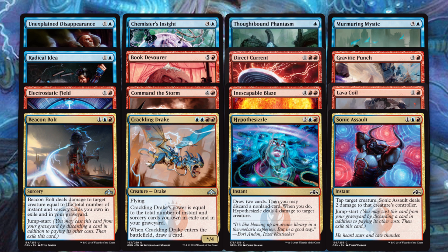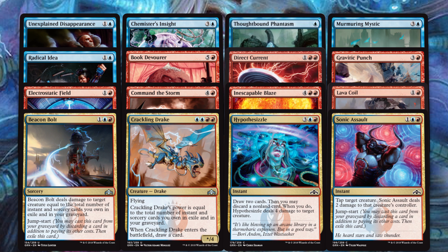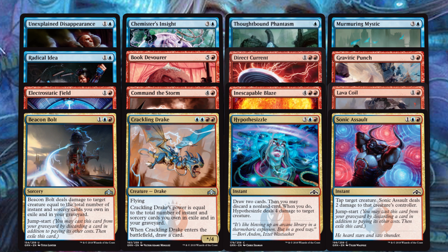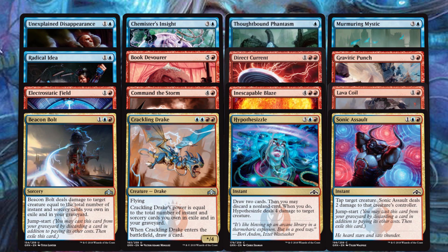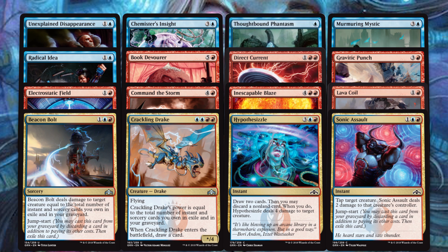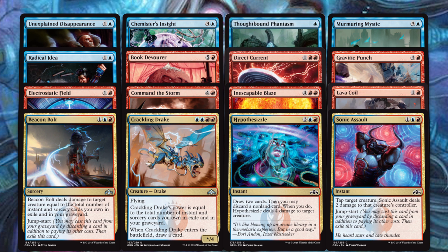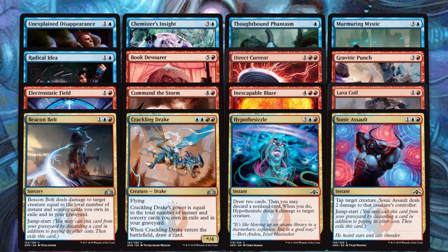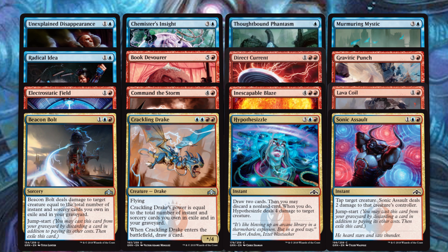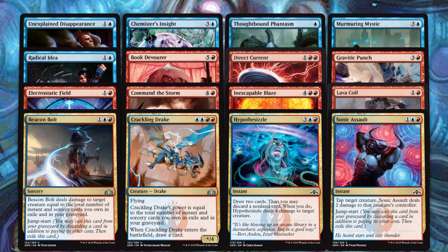You have to admit that Grixis is looking kind of nuts. This is a control deck that burns everything to the ground. If you decide to go Dimir in this pre-release and splashing Green isn't something you want to do or isn't supported enough, look at Red. This is a spell-based deck that can go places — it can beat up anything. Between Surveil and Jumpstart, you'll have access to the best of everything you have. Please let me know how it goes because it is just beyond fun.